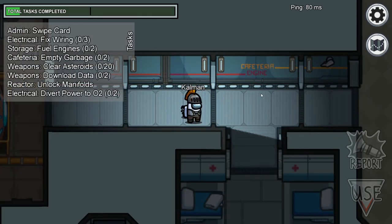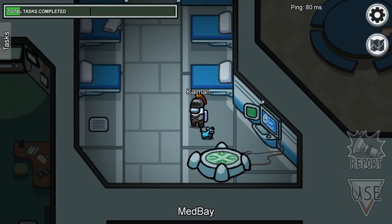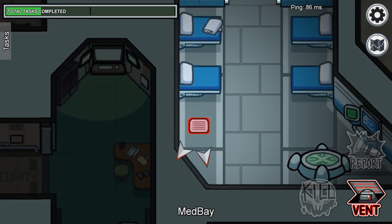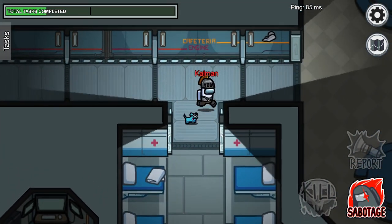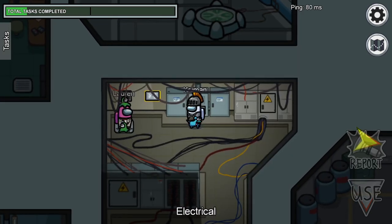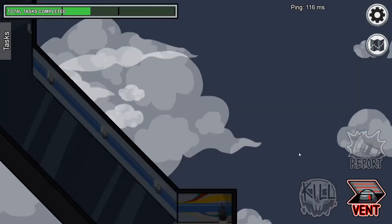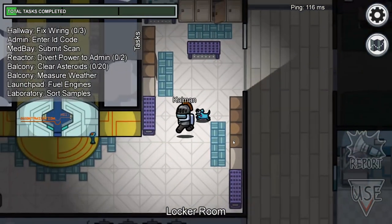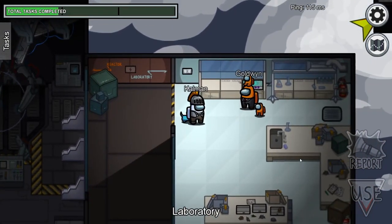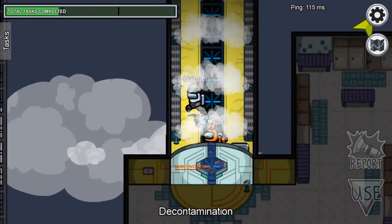Take note of the direction players are facing when they leave rooms. For example, in Skeld, both of the medbay tasks are on the right side of the room, meaning when the person leaves, their character will naturally be facing left. If they are facing right, it's not 100% confirmation, but they probably came from the vent on the left side of the room. You can also see this if they are facing right for the download in electrical, facing left when faking the shield task on Mira, facing right at the wires by Mira decontamination, or facing left at assembling the artifact. Note: these are not proofs of guilt, but they should help you maintain a healthy degree of suspicion.